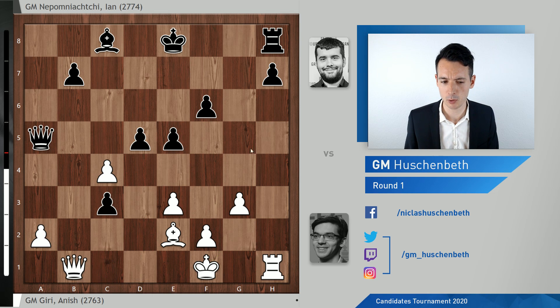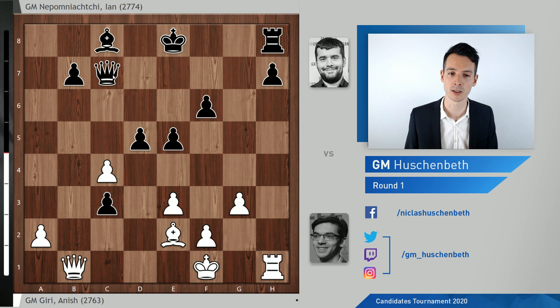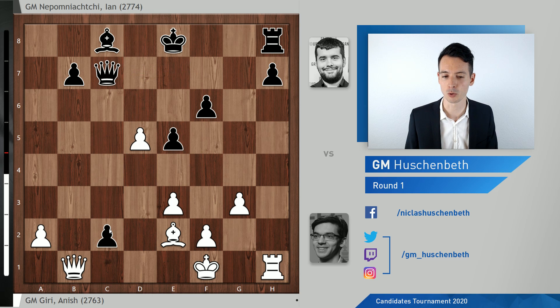Qb1 has several points: white is hitting the pawn on h7, and stopping Bf5. Here black again has so many options — Dxc4, d4, and all of them are sound. Qc7 was a very logical and human move chosen by Nepomniachtchi, protecting the pawn on h7. And white cannot take on d5 anymore, because then the pawn would get to c2 and it's simply too strong.